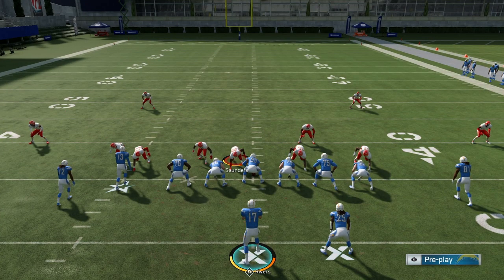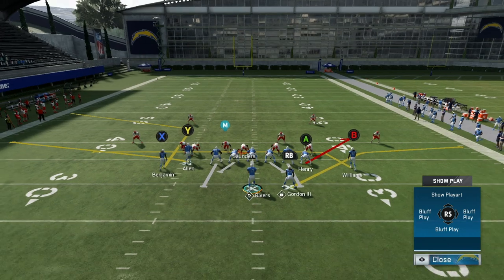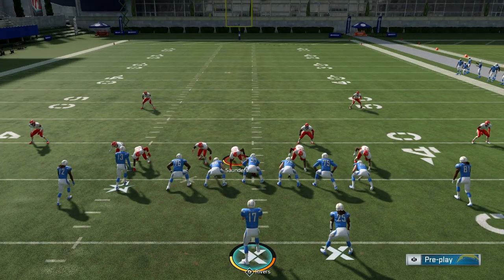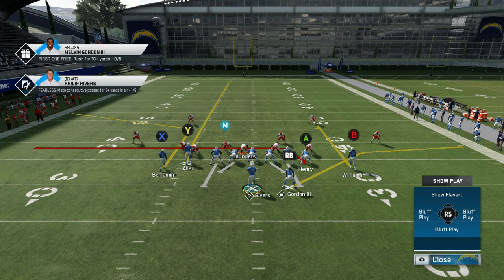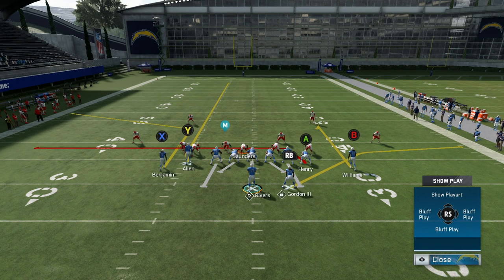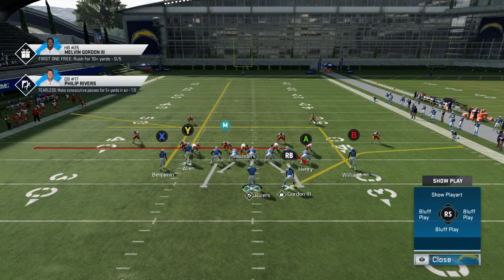Now the second passing play in this formation: Tight End Curl. For this setup I like to fade Y, put A on a drag, and curl B. You can also keep your running back like that — obviously block him if he's sending heat. We're looking for X here. If it's Cover Two and you have a fast guy in that slot, you might be able to pass inside and get him open. You want that curl on the field so he can't bait between the drag and whatever route you put B on.